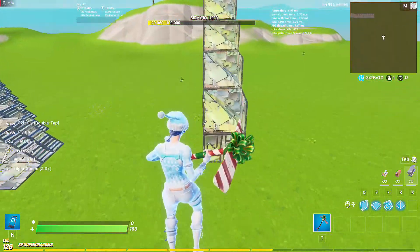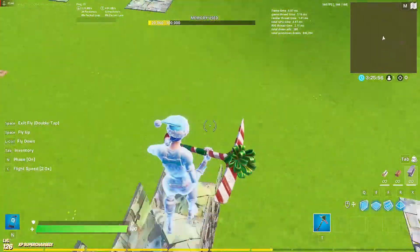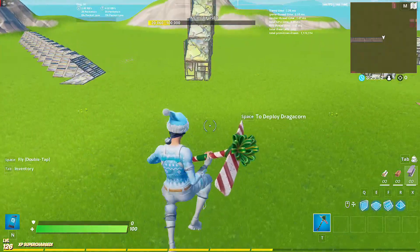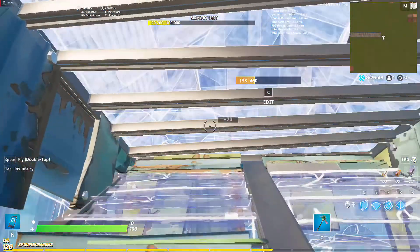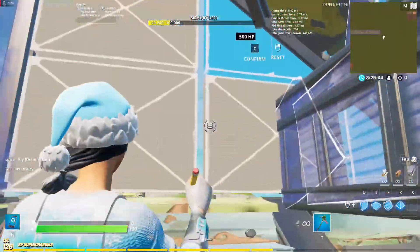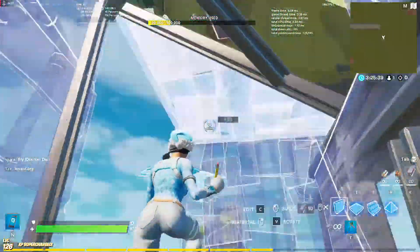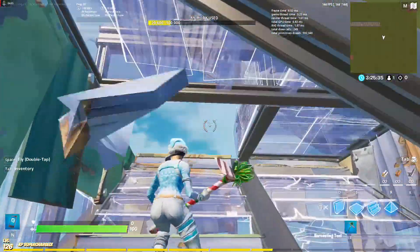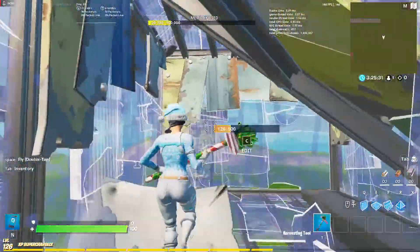Alright guys, the last tunnel I'm showing you guys is the straight up tunnel. This is by far the hardest and uses the most mats, but it gets you up mountains and stuff in the end game when you're needing that. So here's how you do it: go start in your box, place a ramp, cone, place walls on both sides of you. It's like a double edit into a triple edit with walls on both sides of you, so you're completely protected the whole time.